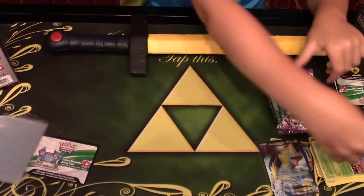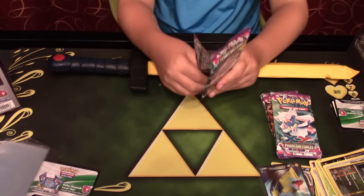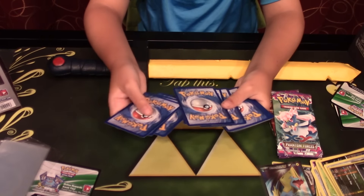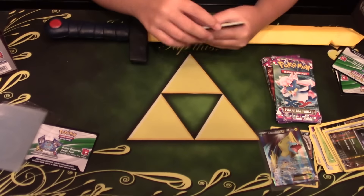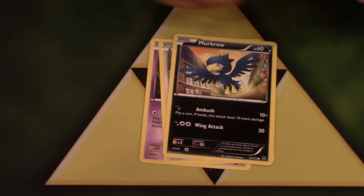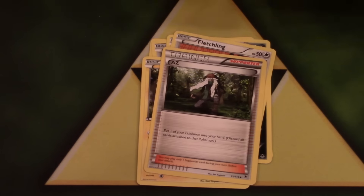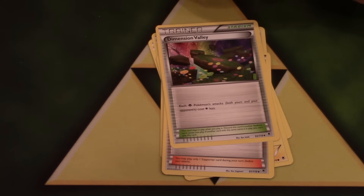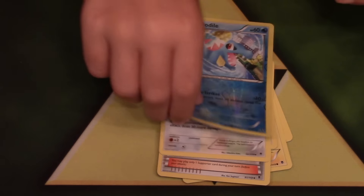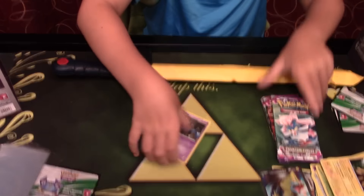Putting all my point cards to the side. Next pack — that's my first EX from the set, I think. My 4th pack contains Zubat, Whismur, Murkrow, Fletchling, and Helioptile. My uncommons are AZ, Dimension Valley, and Girafarig. My reverse is a Totodile, just a common, and my rare is a Galvantula — just a normal rare. So at least I've got 4 points so far.